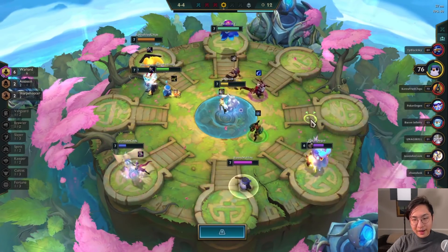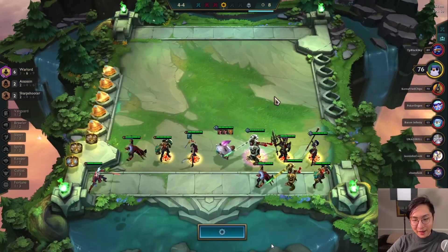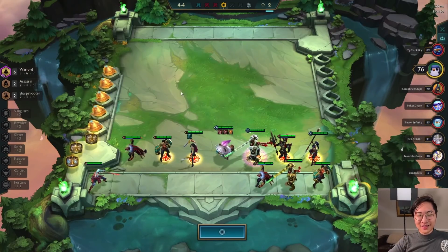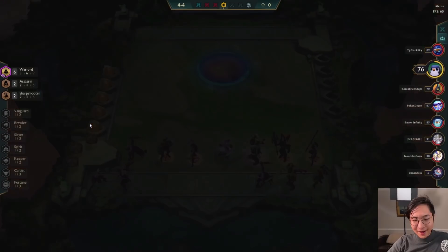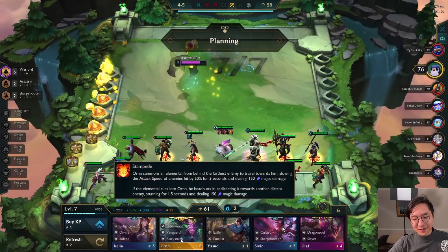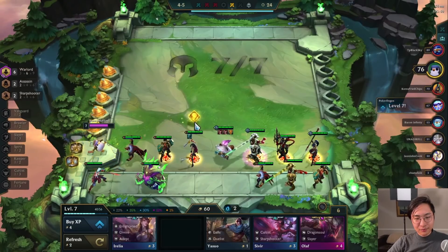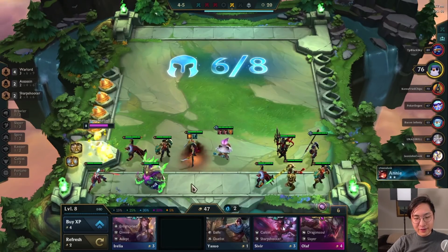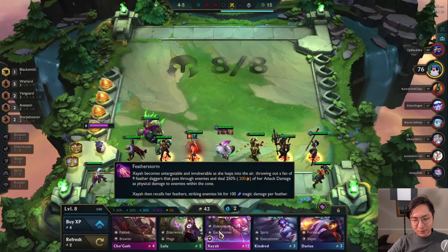We end up getting this Aatrox with a Tear. Tear was exactly what we wanted — we could slam Hand of Justice on Katarina. It's like half a Gunblade, right? For 50% of the time it works every time. In case you guys don't know what Hand of Justice does, it gives 40% damage or 40% healing at a 50% rate. So it's one or the other — 50% chance you get healing, 50% chance you get the damage roll.